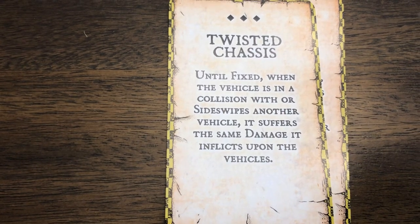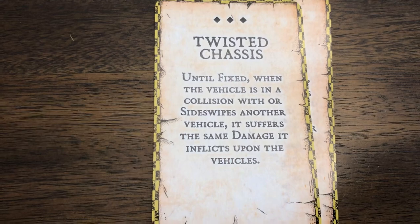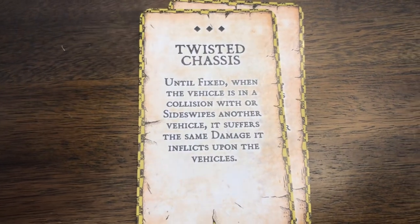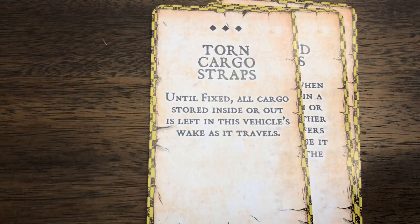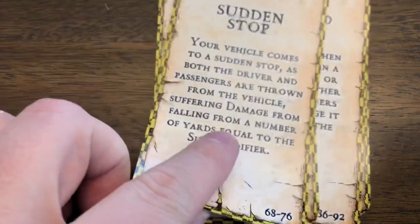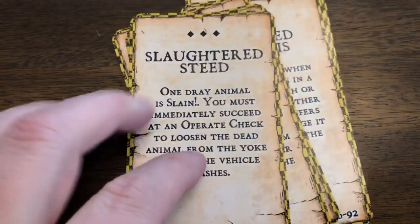Twisted chassis - when a vehicle is in a collision with or sideswipes another vehicle, it suffers the same damage it inflicts upon the other vehicle. That's a pretty bad deal. Torn cargo straps - until fixed, all cargo stored inside or out is left in this vehicle's wake as it travels. All around, the grievous mishaps are just terribly nasty.